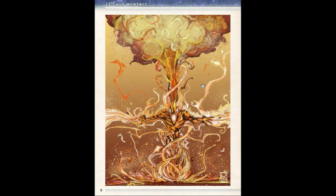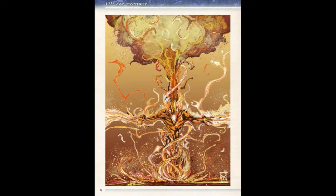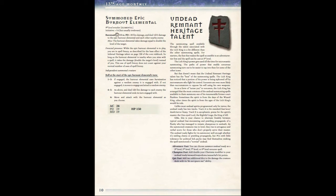Here's another nice piece of art. The third type of heritage you can take is the Infernal Heritage Talent, associated with the icon the Diabolist. This is where you get to summon burnout elementals. Same as the other two heritage talents: you get this at level 5, can invest a feat at champion and epic tier. You get stat blocks for the level 5 summon burnout elemental, the level 7 bigger burnout elemental, and the level 9 epic burnout elemental. It's not quite as robust as the flux elemental, but it's still a level 9 wrecker with really nice damage and a lot of ongoing fire damage.